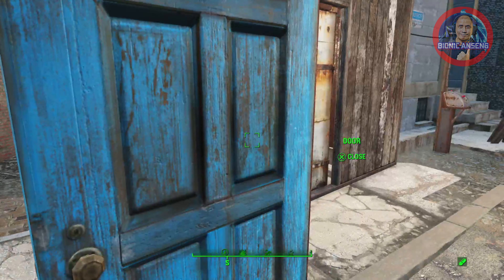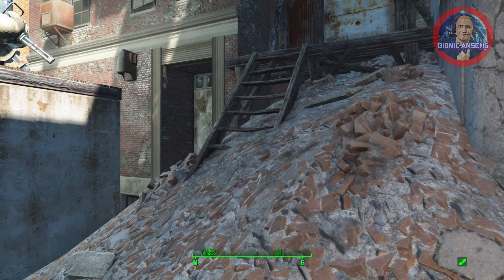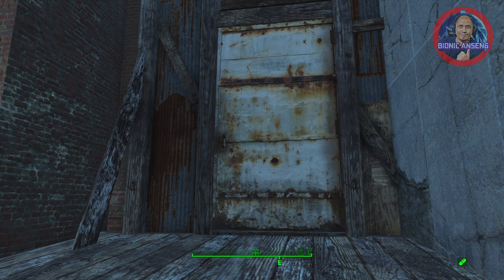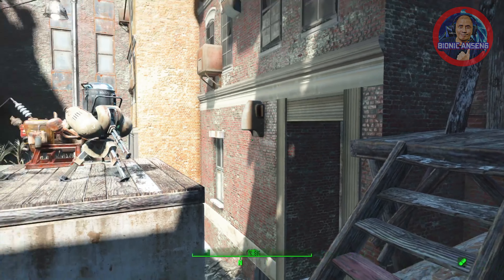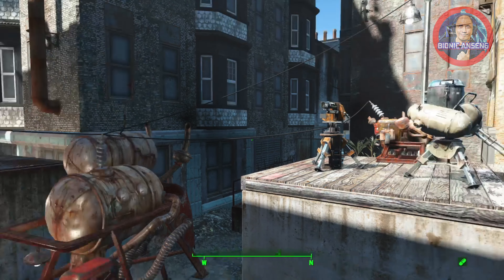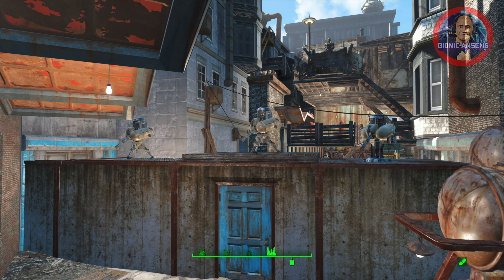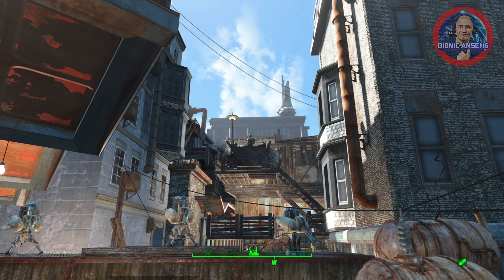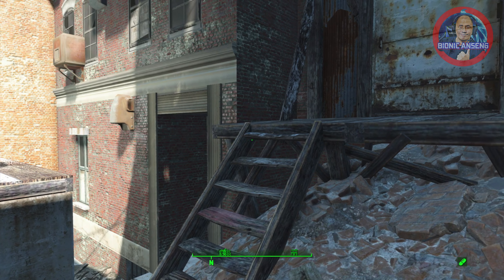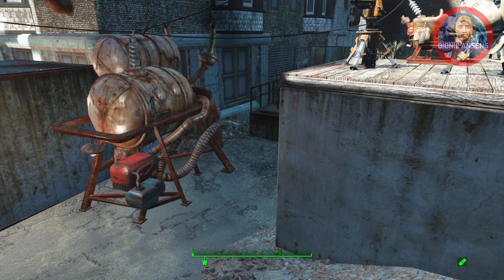In the northern part of this settlement, we have another entrance where raiders and bad elements can enter. When they enter, they have another welcoming committee: a machine gun turret, a laser turret, and three machine gun turrets, all ready to welcome them. There's also a guard monitoring the situation here, so when it comes to defenses this small settlement is well defended and well looked after.